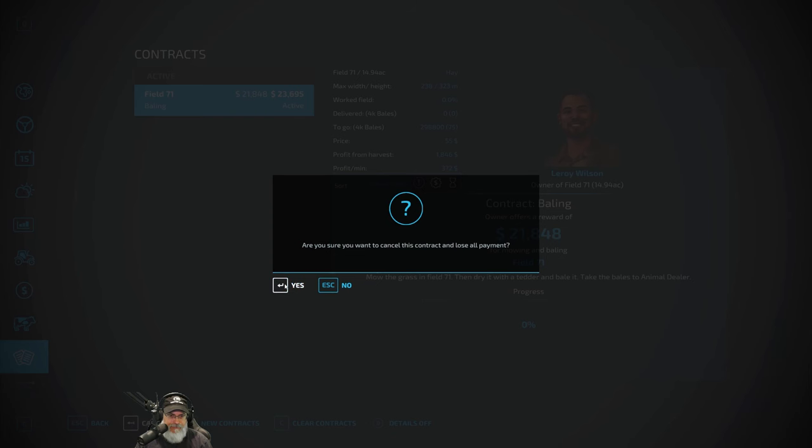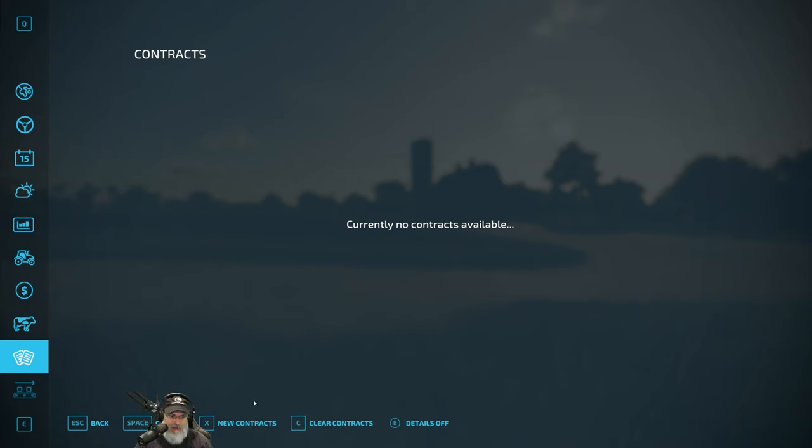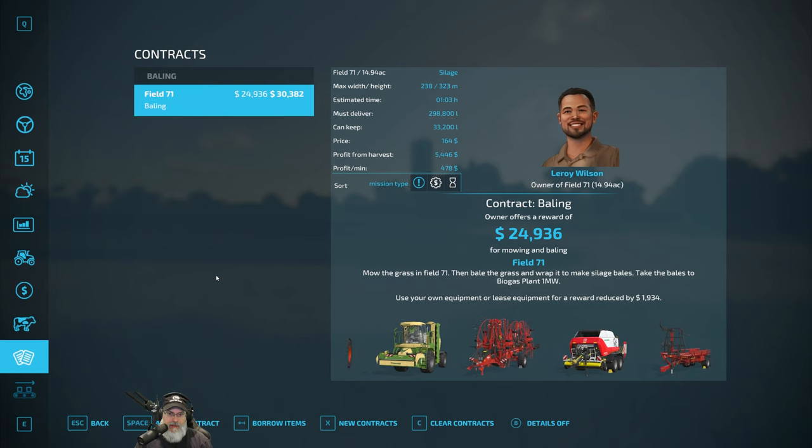So we're going to clear that contract. I guess I have to cancel this one — yeah, we failed it, so what. Then we want to do new contract. Let's go back — oh, it's still there. I guess we have to collect it. We collected zero. Now if I just repeatedly spam new contracts — I know what happened: I was hitting the button really quickly and hit it one too many times and accepted it.